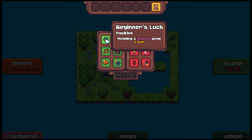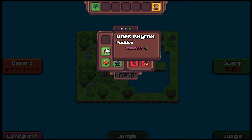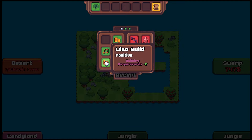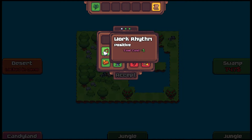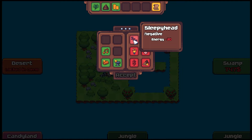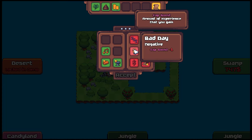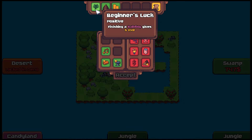Beginner's Luck: finishing a building gives five XP — that seems really good. Tax Refund: plus one for each item sold. Work Rhythm: tool cost minus one. Mystical Fertilizer: each crop yields its own product. Wise Build: building requirements minus two. Wise Craft: crafting requirements minus one. I'm gonna take the Fertilizer just because it's funny, and then Tax Refund. There's our three positives. Now for negatives — Sleepyhead: energy minus 30. Bad Day: experience boost minus one. We could offset that with Beginner's Luck.